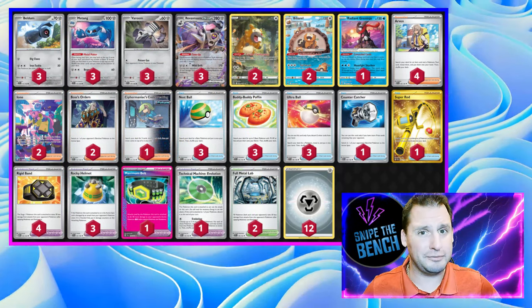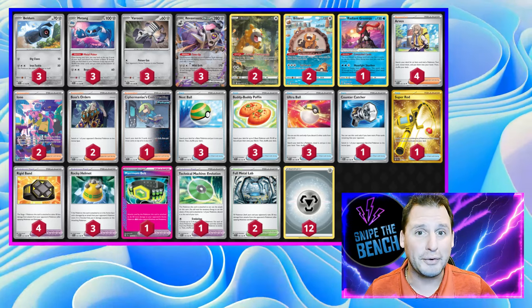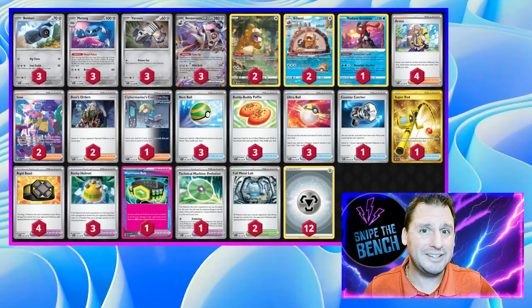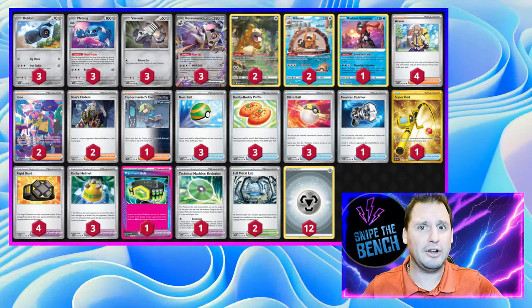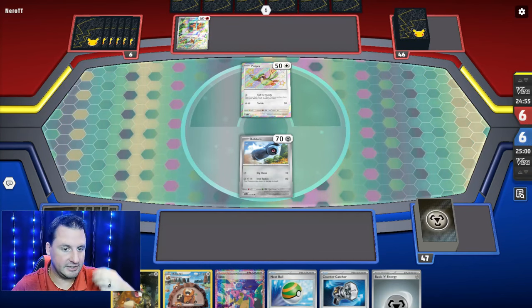Depending on your matchup, you can find the perfect tool combo. The deck runs pretty straightforwardly — try to make your opponent two-, three-, maybe even four-shot Reveroom. This deck also runs four Arven and an Evo, so we definitely want to go second if we have the choice. Let's go see it in action — PG Charizard, here we go!